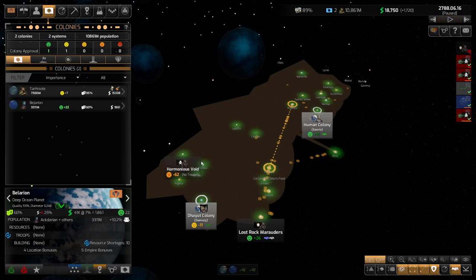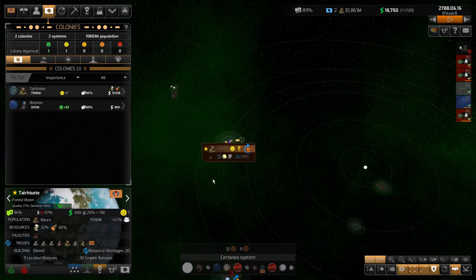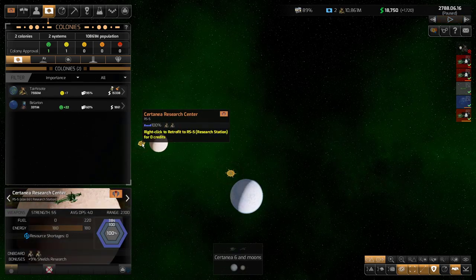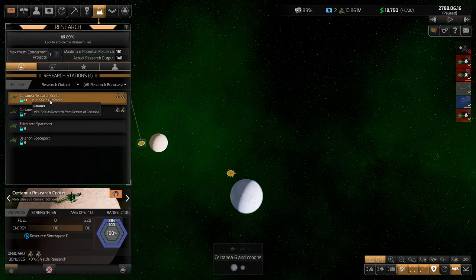We're going to start with reviewing what happened. I ran the game for about a year after the last video, just advancing my technology a little bit. We finally finished, if you remember from episode two, a research station. So in my home system here, if I zoom in, you'll see it — there it is, my research station. My research is now up to 151, which I'm really excited about. It gives a 9% shield bonus as well as 33 research output.